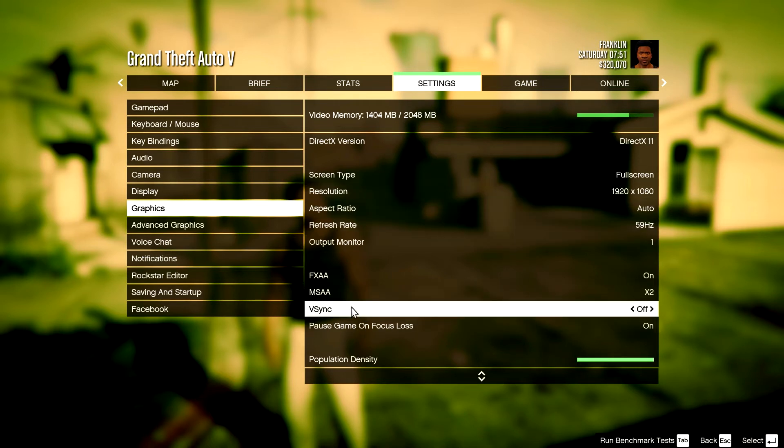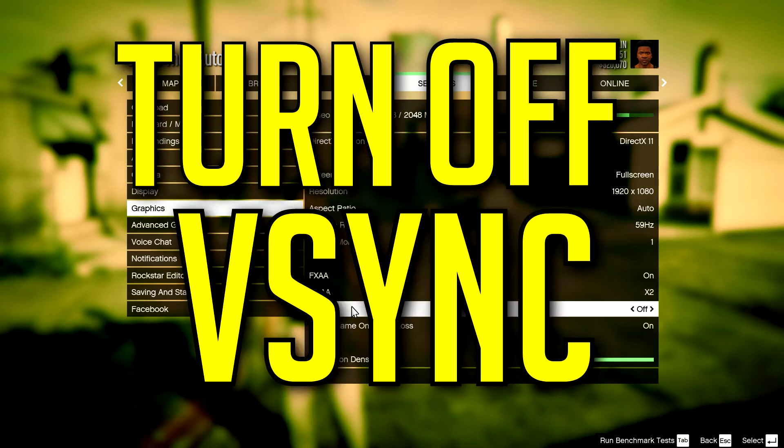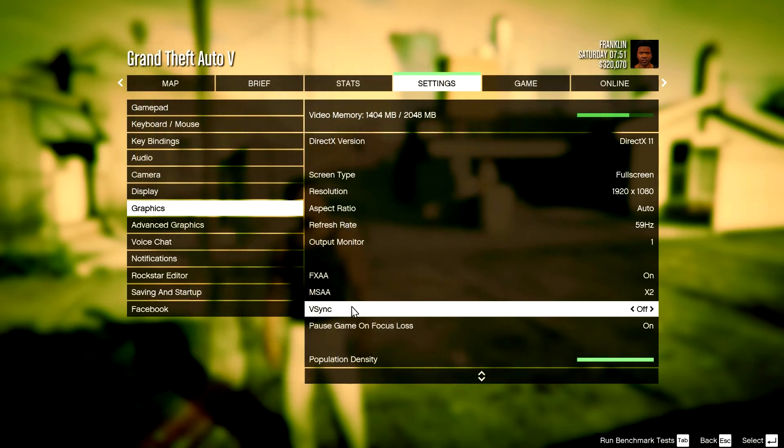Now we're on to V-Sync — turn that off. I have no clue what V-Sync does but just turn it off. That's at least a 20 FPS boost.